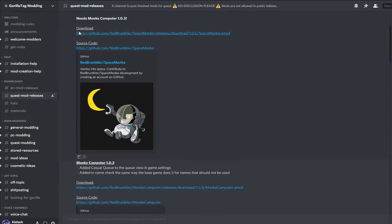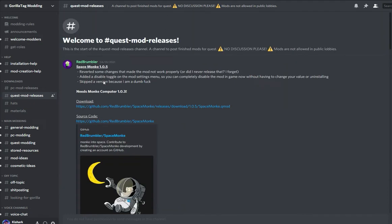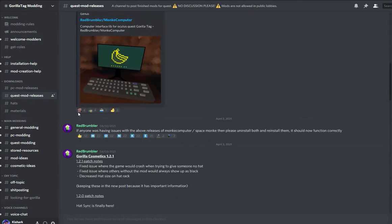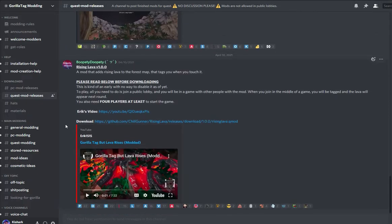Going up a little more, you can get the Space Monkey mod, which lets you bounce like crazy. You can check every now and then to see if there's a new mod. Now this only works if you have the Quest Patcher.